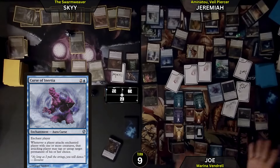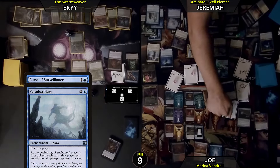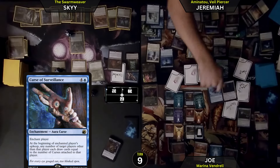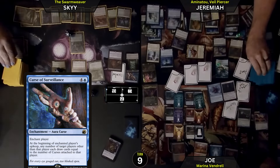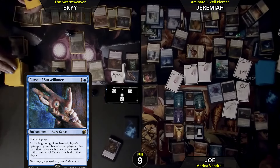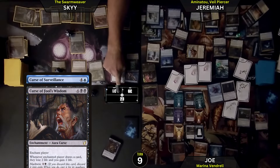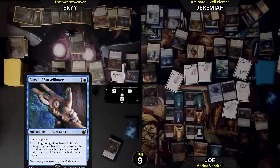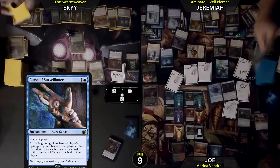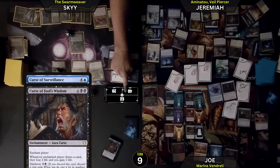Untap. On your upkeep, you have an additional upkeep. You've got three curses on you, Skye — me and you are both going to draw three cards. You are going to lose 2 life for every card you draw, so that's 6. I will gain 6. And then additional upkeep — same thing. We're both going to draw 3 cards. You're going to lose 6. You're going to lose 6, I'm getting 6.